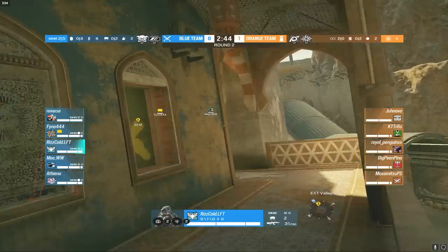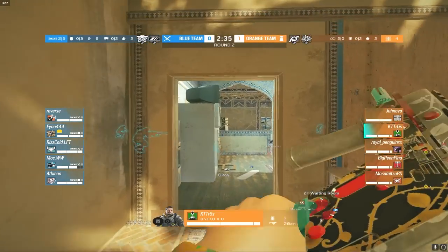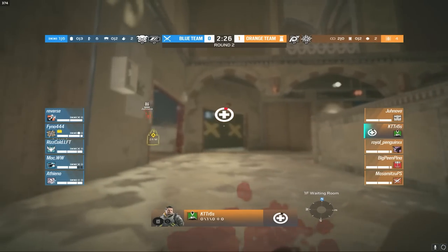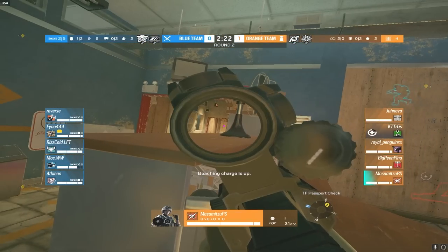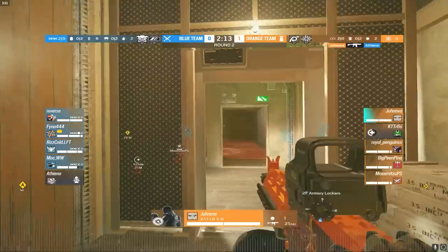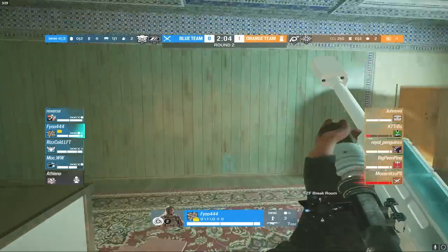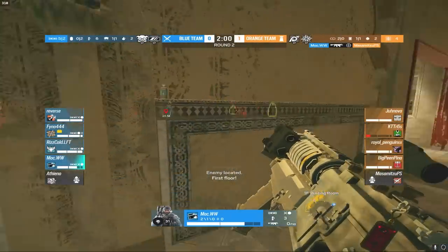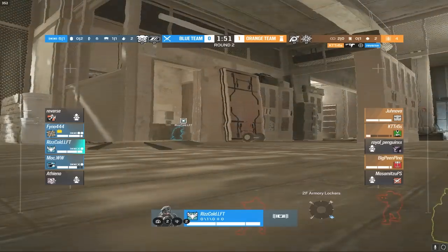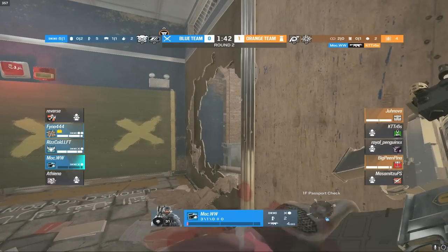An Ash rush coming from Reverse — the PC champs try to push towards the armory balcony. KTT does his best to stop it, getting a little damage onto Mock. KTT takes significant damage and gets downed as Mock vaults over the balcony. Maz is stuck inside passport. Atheno gets taken out by Jenova's Vigil roaming — doing good work for the controller champs. Mock gets the kill onto Maz inside passport, but KTT is able to get away and kill Reverse who had just taken out Royal Penguin.